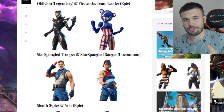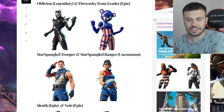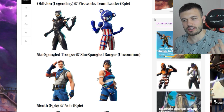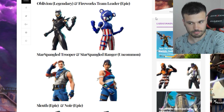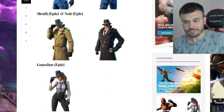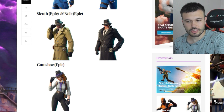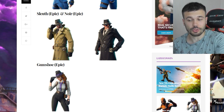The next skin I called Female Omega — it's actually called Oblivion, Legendary, looking pretty good. Now there's this skin that reminds me of the Team Leader but the pink one. It's covered with the American flag so it's called Fireworks Team Leader, Epic. This guy is called Star Spangled Trooper and this girl is called Star Spangled Ranger, Uncommon. Those are my favorite skins. There's also Sleuth — tell me how to pronounce it down below — Epic.